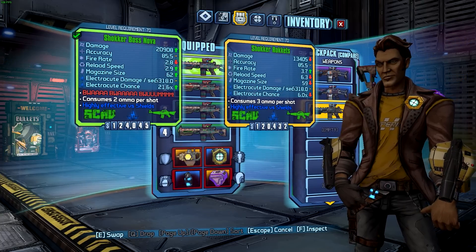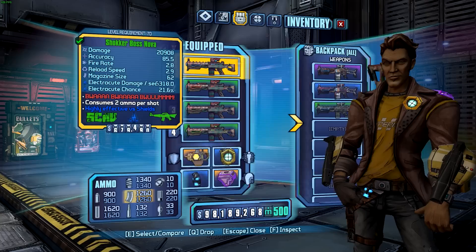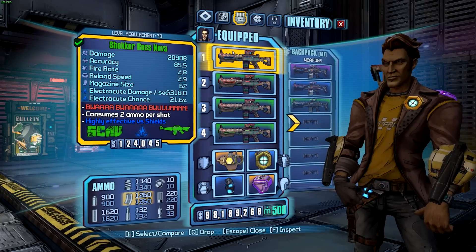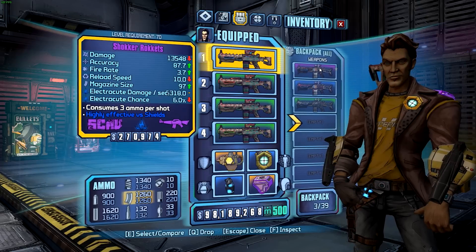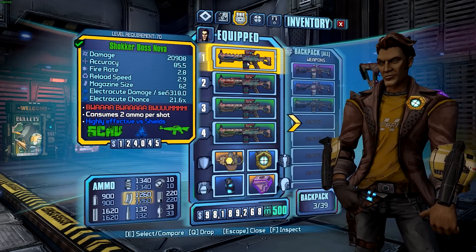The elemental effects chance is also quite a lot higher. One thing to mention as well is that it consumes two ammo per shot, and I believe that's because of the Torg barrel. The other ones consume three ammo per shot, so it actually consumes reduced ammo per shot compared to the same-parted other weapons, which is quite cool.